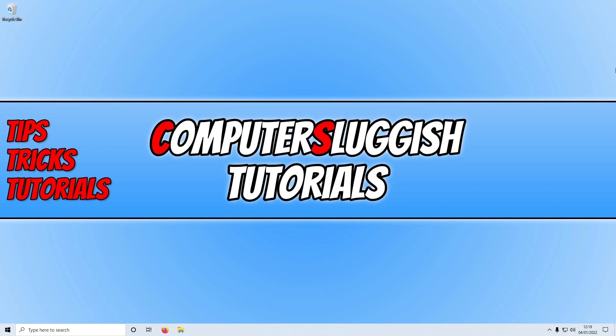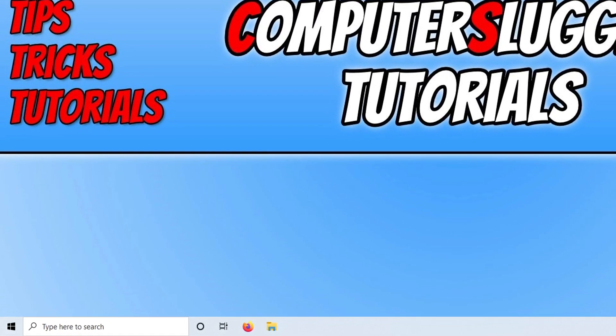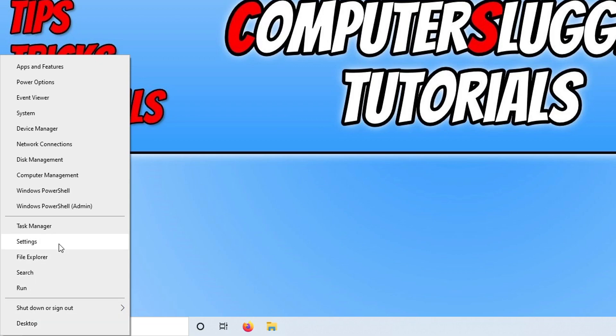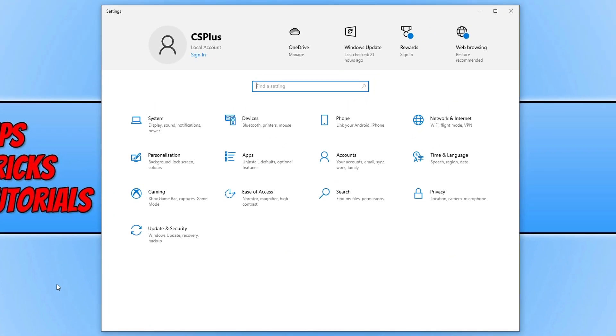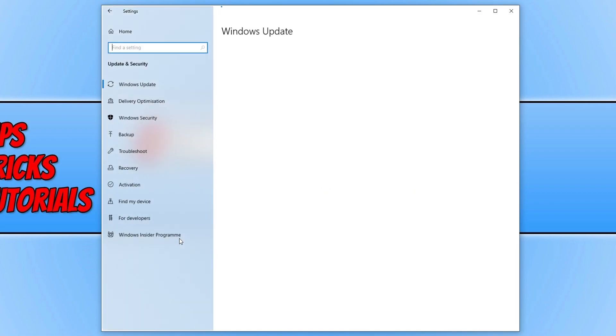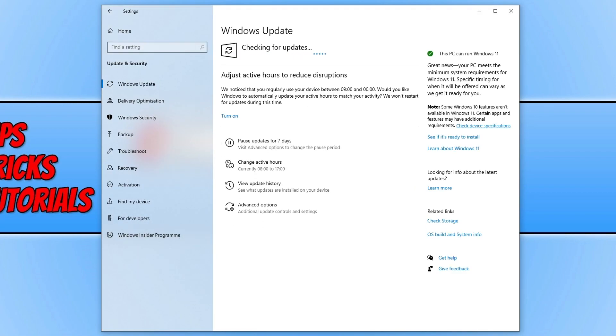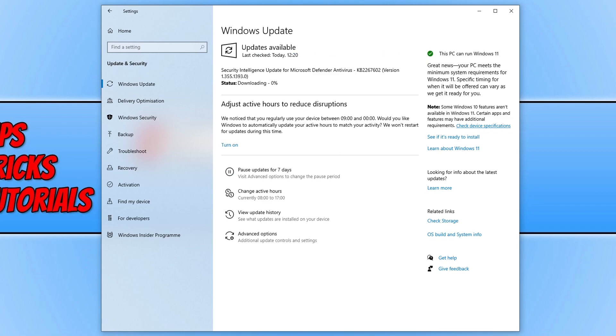The first thing you need to ensure is that you have the latest updates installed for Windows. To check this, right click on the Start menu icon, then select Settings and click on Update and Security. Click on Check for Updates and if Windows detects any new updates, go ahead and install them.